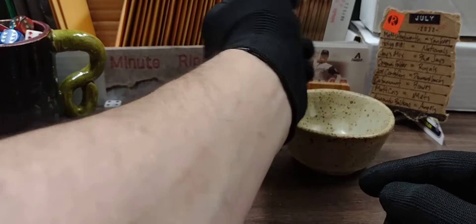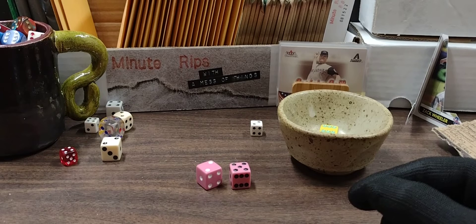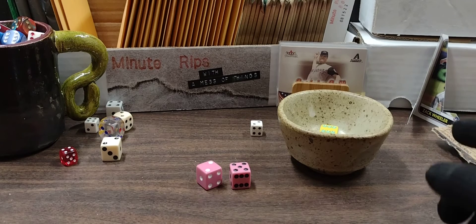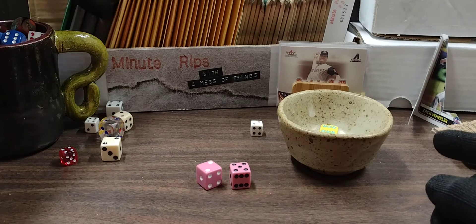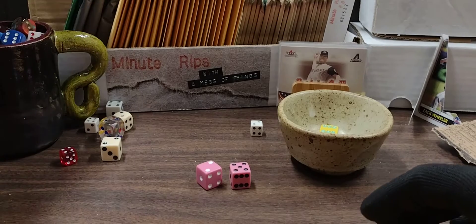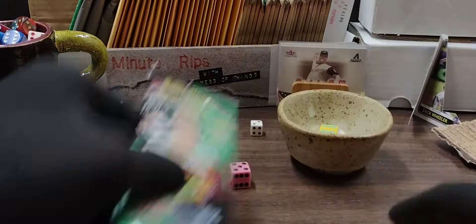We'll put those dice to the side and roll two yellow ones. That's a six and a one — so six is going to be this one, and a one is going to be a yak pack.